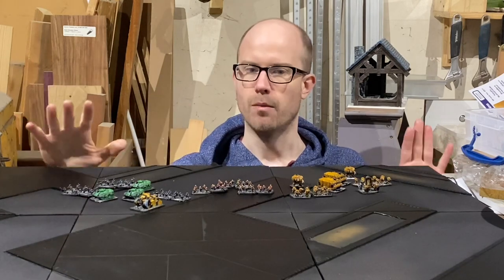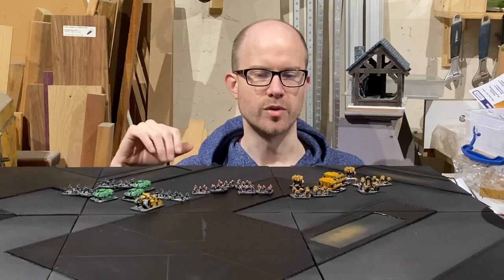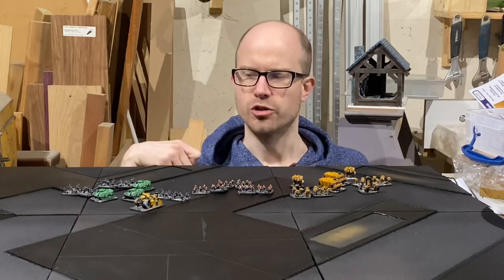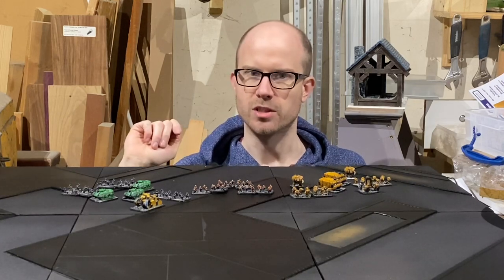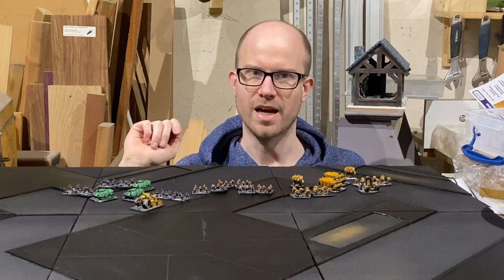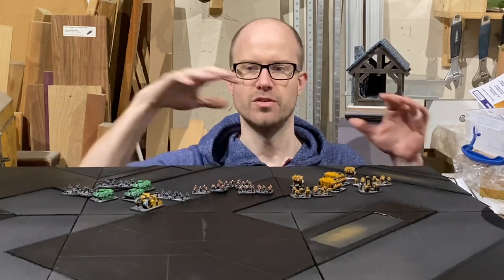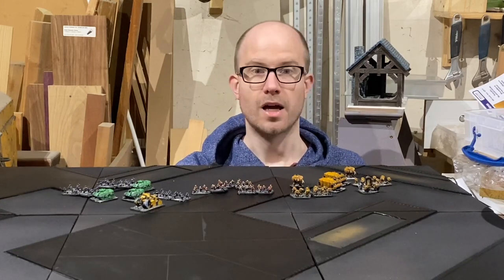Part one is going to be about building these tiles and getting them sprayed up to the stage they're at now, before I move on with any further building. As you can see from the strange-looking layout, I've tried to copy the inspiration for this, which is Final Liberation Epic 40K — the PC game from 1997. I've gone for that isometric layout. So without further ado, let's get into it.